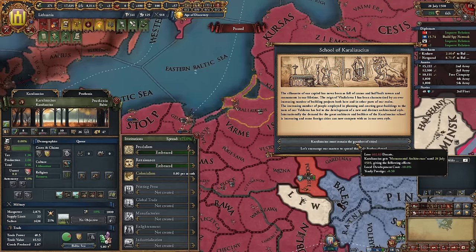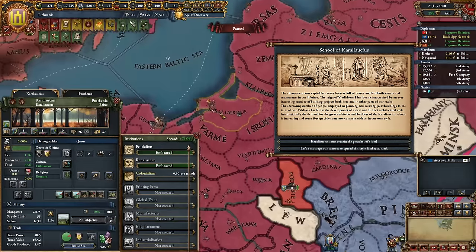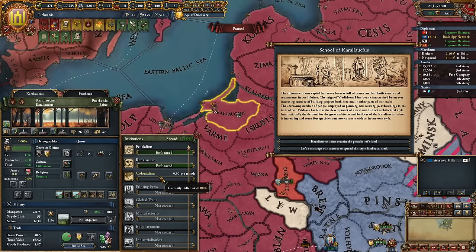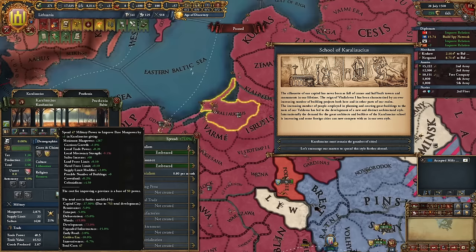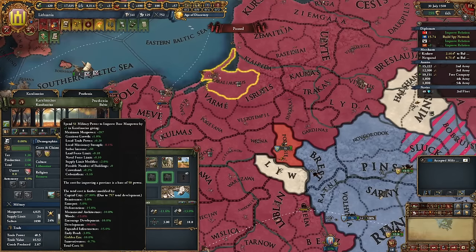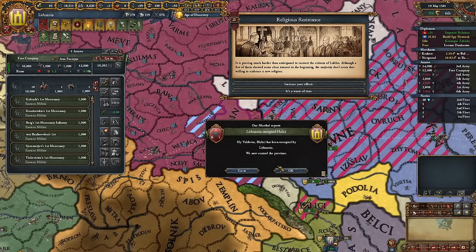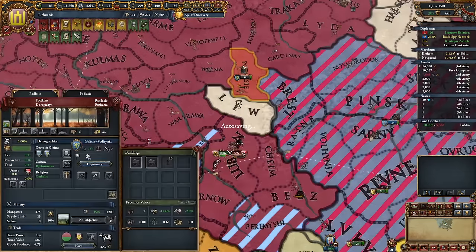In antebellum School of Caralochus we can sacrifice 700 ducats and get 10 local development cost reduction. I'm not happy about losing that much money, but one mission requires a 40 development province, and colonialism has appeared, so we can develop our capital. I'm going to start investing my mil points since I have way too many of those. Expand infrastructure — wow, that's a ton of rebels spawning.